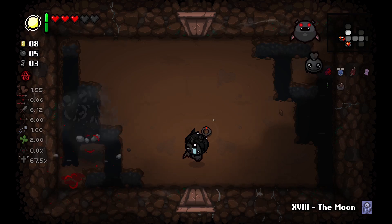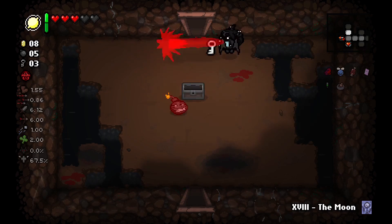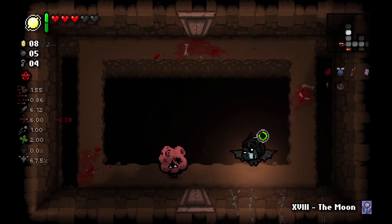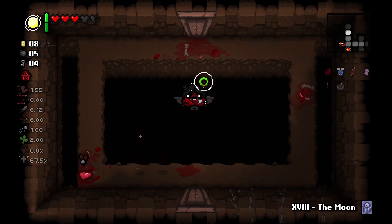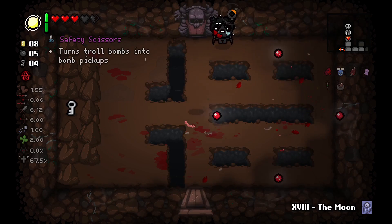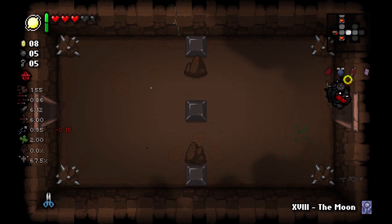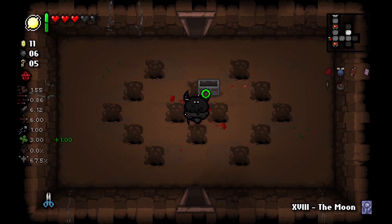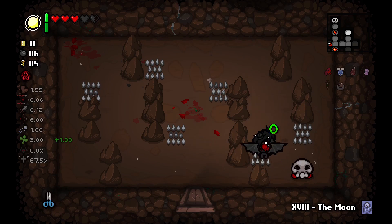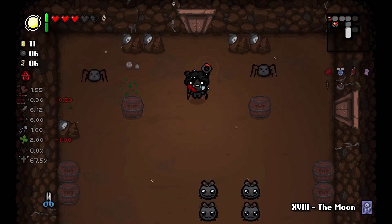I don't want to stand still too much because I don't want to get shot. We found the boss room, which is fine. We do want to do a full clear so I'm going to go back and look around a little more. We have infinite keys so it doesn't make sense not to go look in the shop. We also have Parasite — I think that's what's doing the split shot. Oh we have quad shot again — this is a very scary room. Crisis averted.